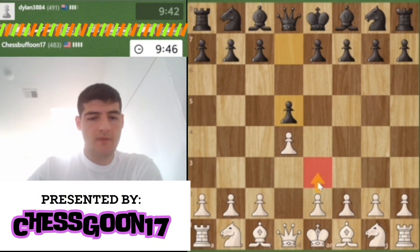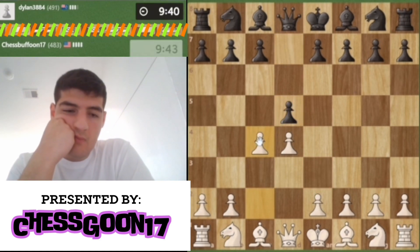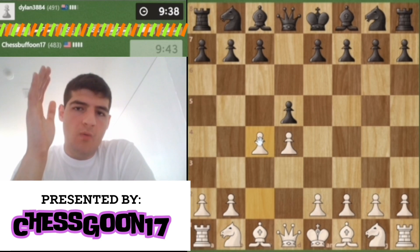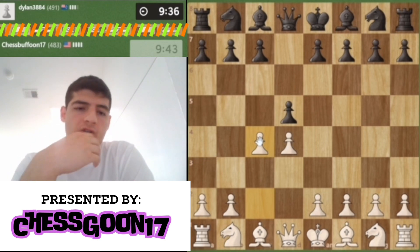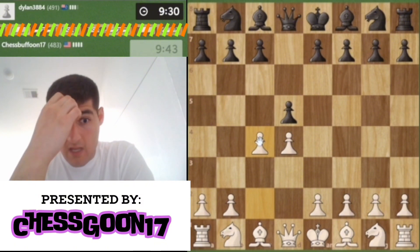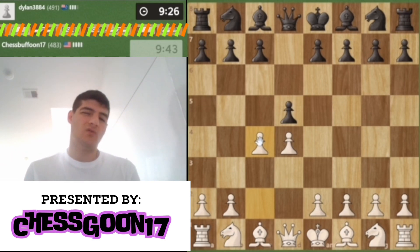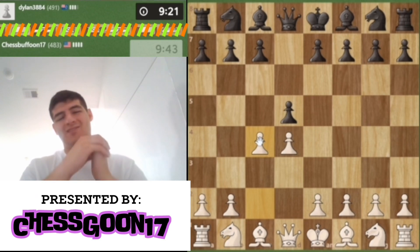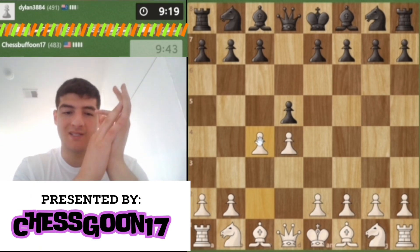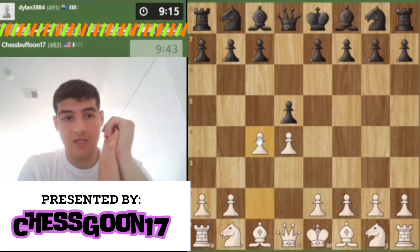There are other options — I could play the Colle system and go f3 — but we're gonna stick with c4. C4 is an excellent opening system, very structurally sound. You're not gonna get yourself into too much trouble; there's not a lot of traps unless you're playing against Black. You do have that Queen's Gambit trap where you end up winning a minor piece, but Black's tries aren't really as fruitful.